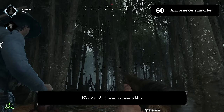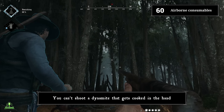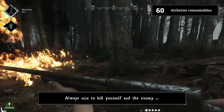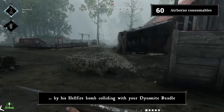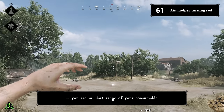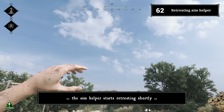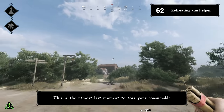Number sixty: shoot airborne consumables. Once a consumable leaves the hand of a hunter, it is an object you can shoot. You can shoot dynamite being cooked in someone's hand, or once tossed. Consumables can even collide mid-air — it's always interesting to kill yourself and the enemy by having a hellfire bomb collide with your dynamite. Number sixty-one: aim helper turns red. If the aim helper turns red, you are in blast range of your own consumable. Number sixty-two: retreating aim helper. If you cook an explosive, the aim helper starts retreating shortly before detonation — that is the absolute last moment to toss your consumable.